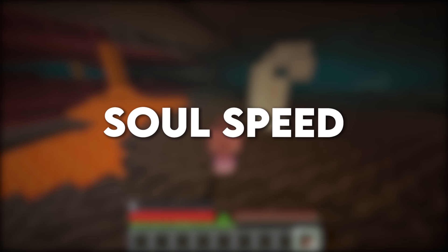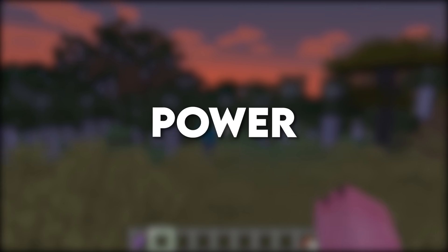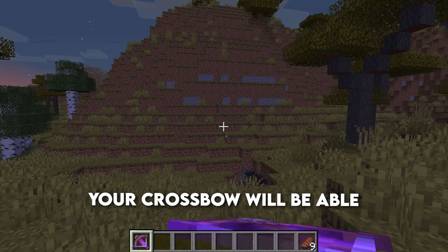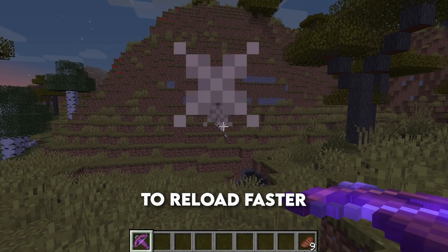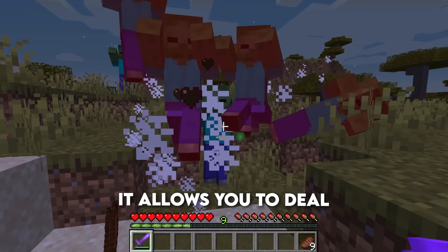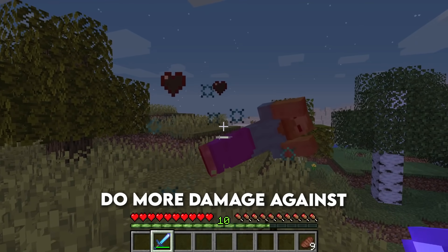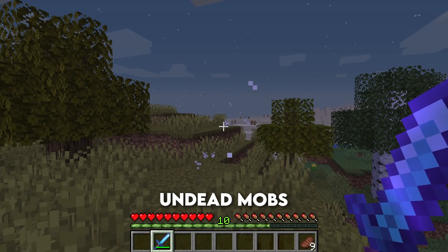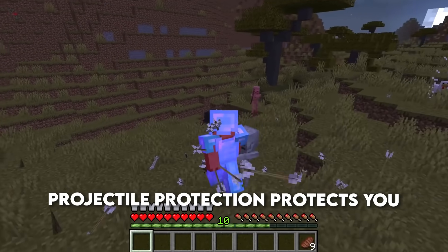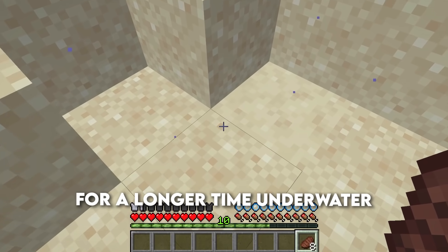Unbreaking introduces the chance for the durability to not go down when used. Thorns just makes your armor fight back. Soul Speed — when applied to your boots you will become the lightning bolt of Minecraft. Power increases the damage that the bow can deal. Quick Charge — using this enchantment your crossbow will be able to reload faster. Sweeping Edge only exists in Java and allows you to deal damage to multiple mobs at once. Smite allows you to do more damage against undead mobs. Projectile Protection — it says it in the name, protects you against projectiles. Respiration allows you to breathe for a longer time in the water.